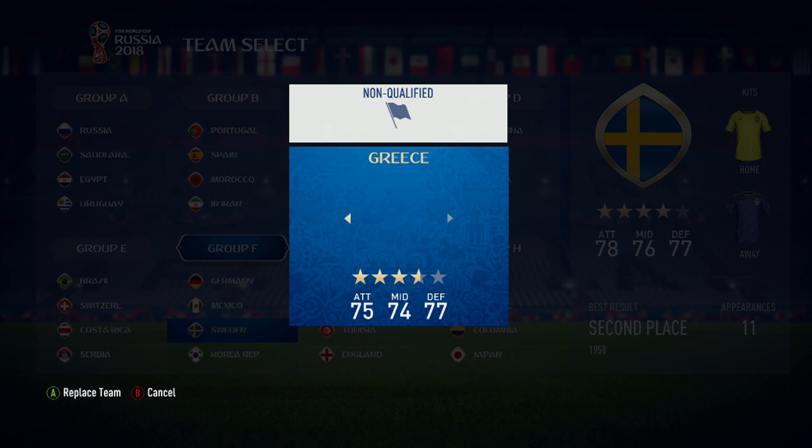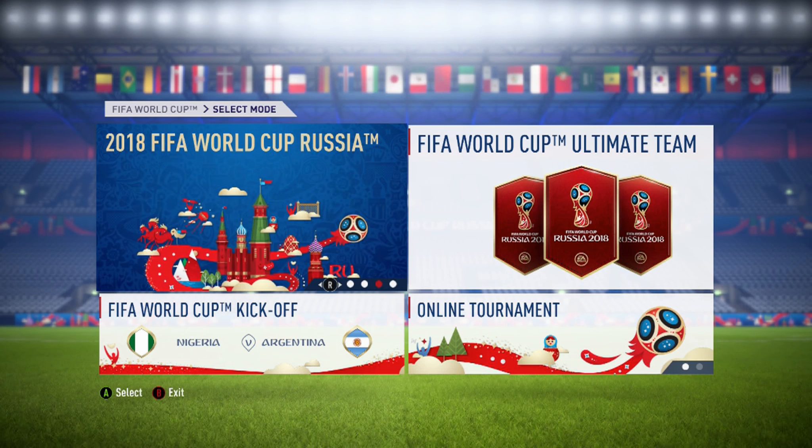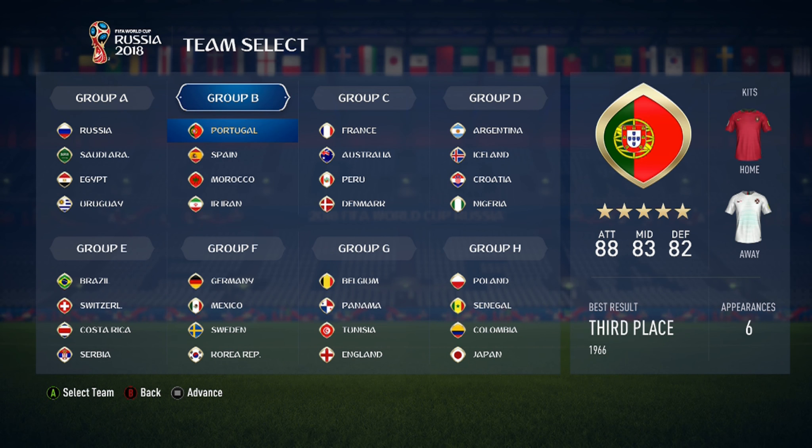Customizing is very simple — click the right trigger on Xbox One, choose the team you want to replace, and swap them out. For example, you can replace Sweden with Italy. This is great if you'd like to add your favorite country, like Turkey, Chile, Italy, or the Netherlands, who haven't qualified. For illustration purposes, we'll start with the original qualified squads.